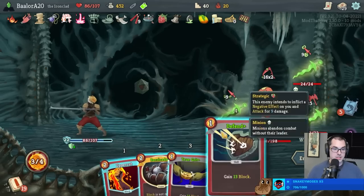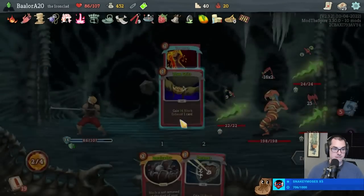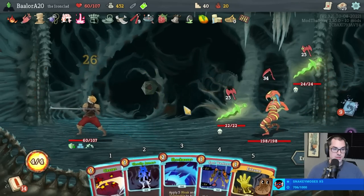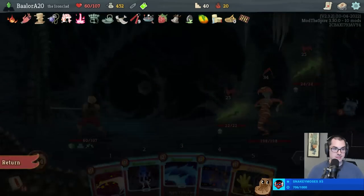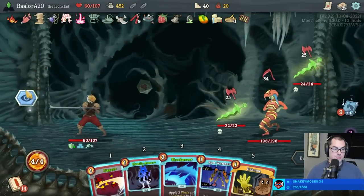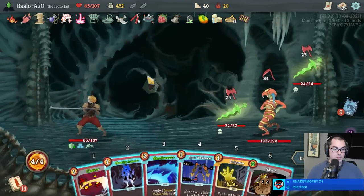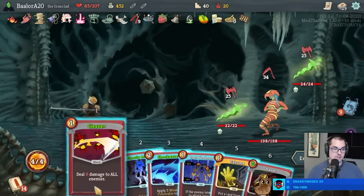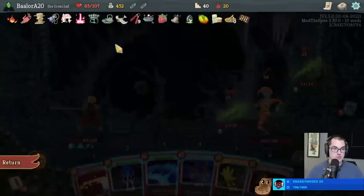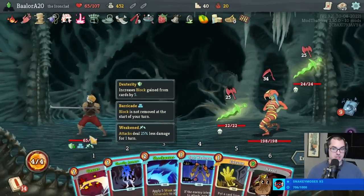I can True Grit the Defend, play the Barricade - Uppercut's going to be free. Or I can block the 13. These wounds are adding up though. So how do we want this to go? We go: Spot Weakness, Defend, then play the Berserk - that way we're more likely to get the Mummy Hand to hit the Shockwave. Actually that's true - we got Nunchaku.